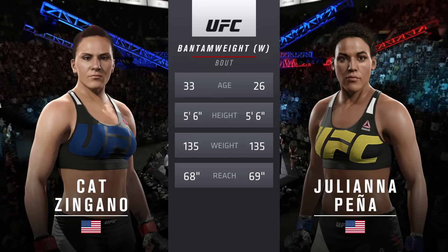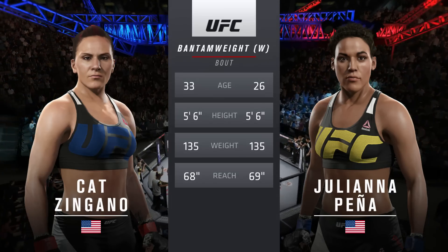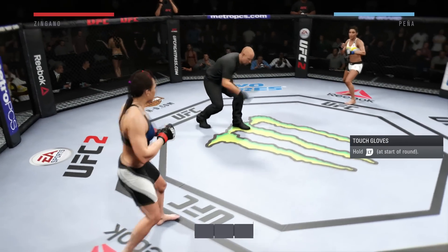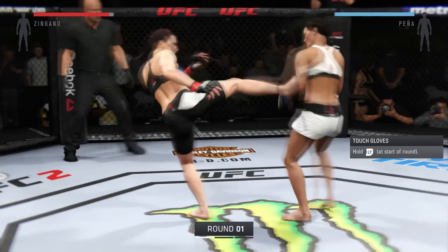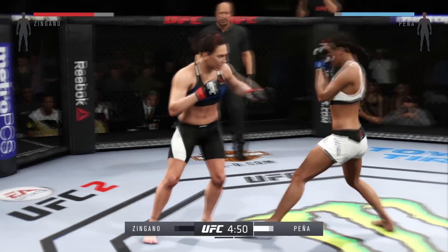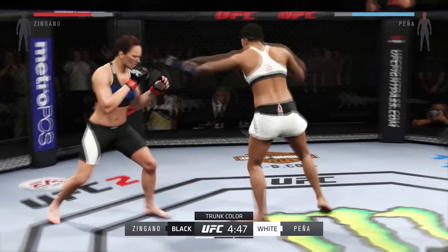Pena will have a one-inch reach advantage. Kat Zingano versus Juliana Pena. Tonight's fight is scheduled for three five-minute rounds. White trunks for Pena, black trunks for Zingano.